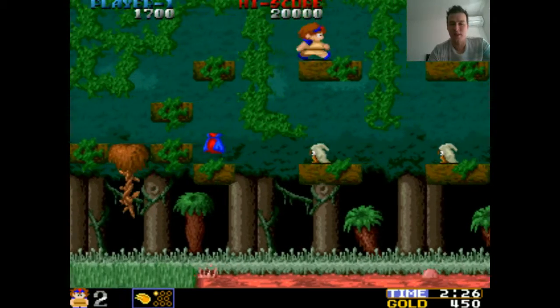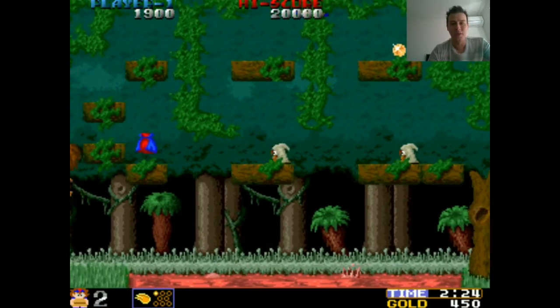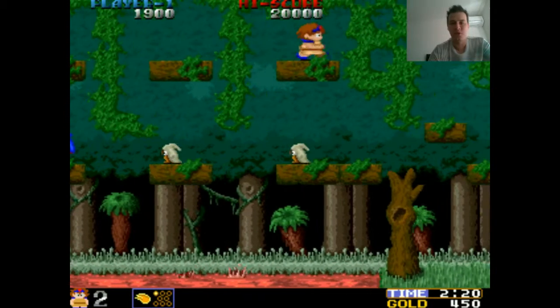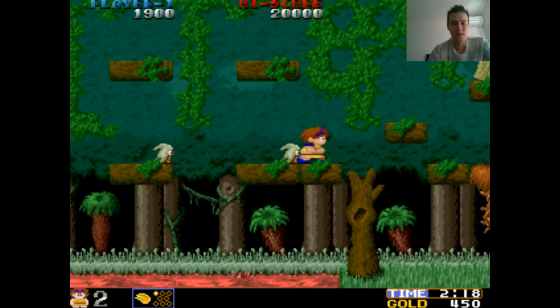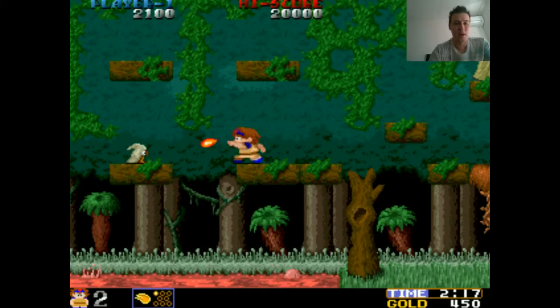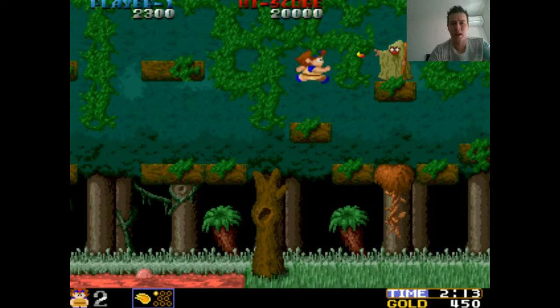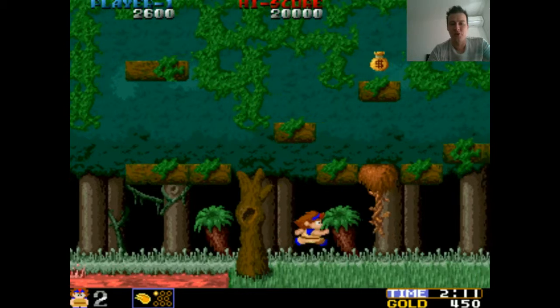I just feel like this was a really advanced art style for 1987. This game looks absolutely fantastic. One thing that's really good about this game is how playable it is too. The controls are basic, just like all other platformers. You've got an attack button where you'll shoot these fireballs — they're pretty effective, they feel like they hit hard enough. And then you've also got a jump button.